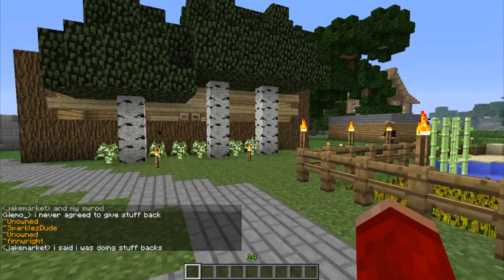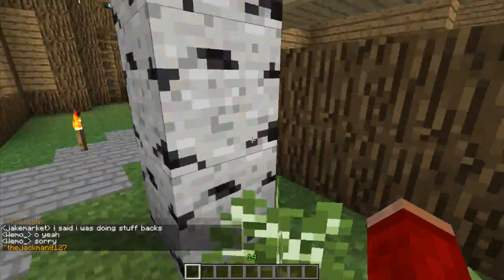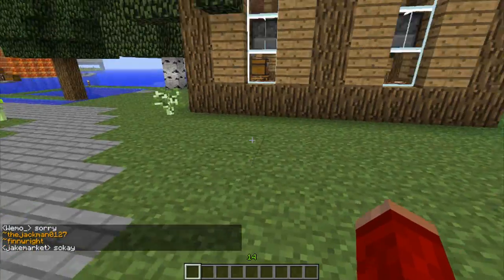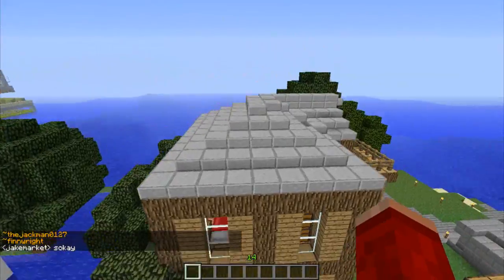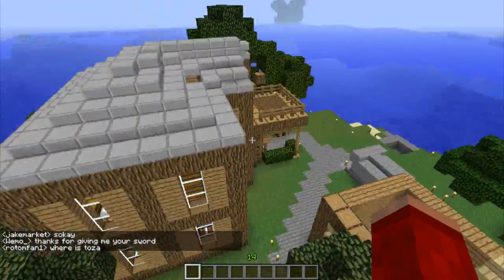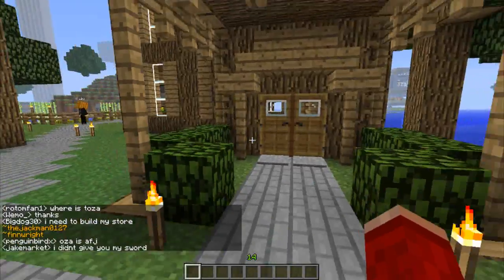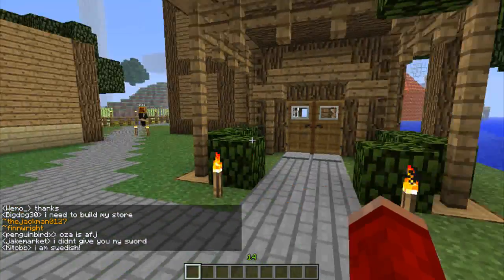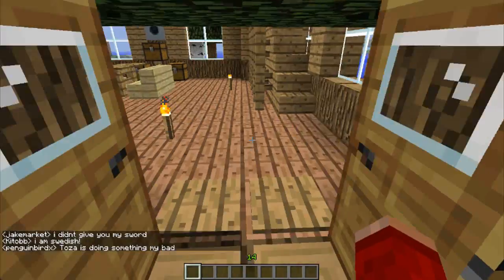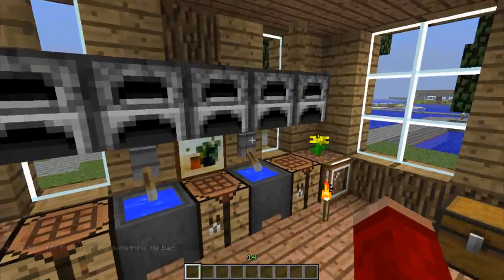Here we have what looks like a small town or village. I love the way people are working together here — these are all chunks claimed by different people but they have little paths going between them. There are about three or four houses pretty much all linked together with paths connecting one into another. Very cool — I love it. Let's check out this house. Straight away there's a nice kitchen.